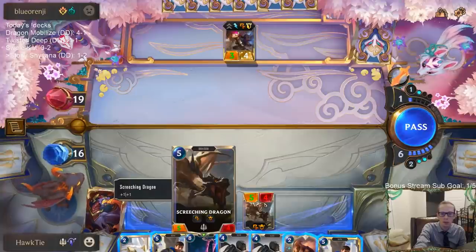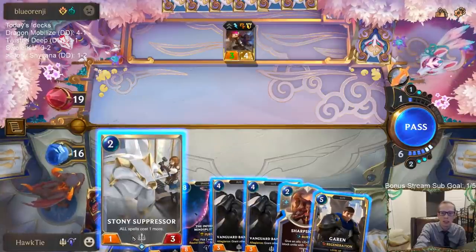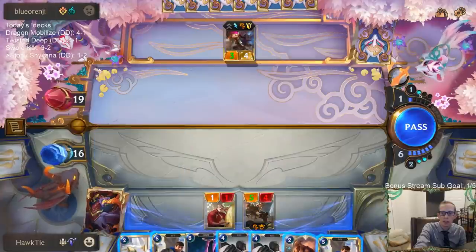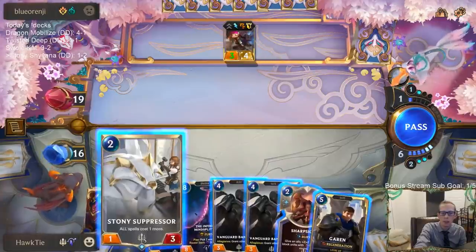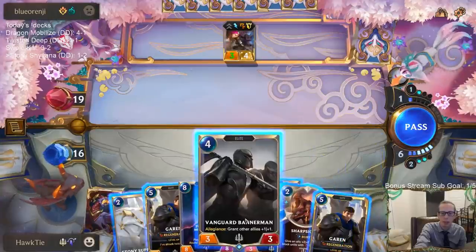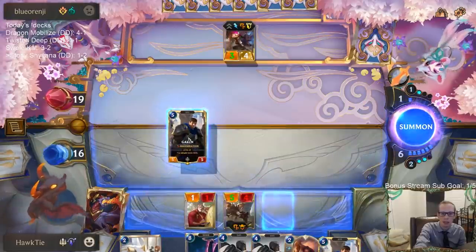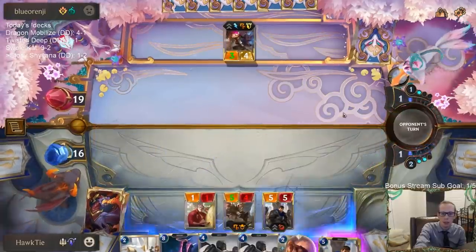It's a 3/4 currently. If I play Stony Suppressor it should shut off their ability to play another spell, keeping it a 3/4. Then they might challenge my Stony Suppressor, so I can't play Sharp Sight and then Bannerman. Maybe we just go Garen and have Sharp Sight available.